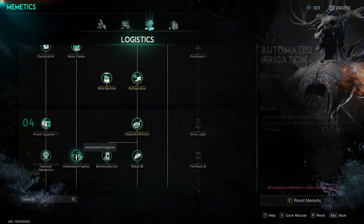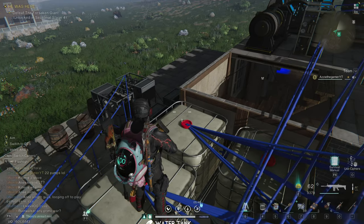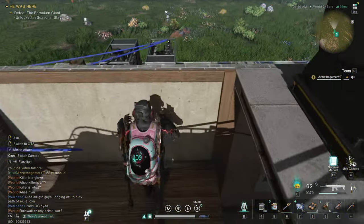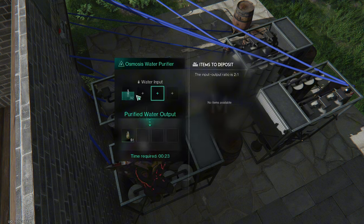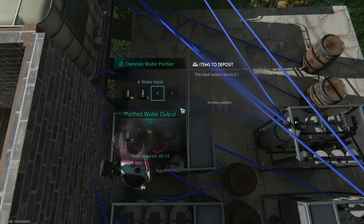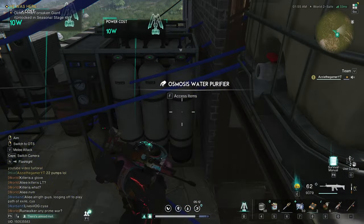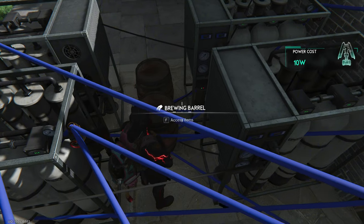I could technically use these compact units here - they take 6 energy versus 10 - but these have four slots, so if all four slots are filled they produce one acid each. You get one every couple of minutes per slot. You access it through the inventory, take them out in stacks of 10. I'm making two right now, so that's two per 20 minutes - these take 20 minutes per acid.